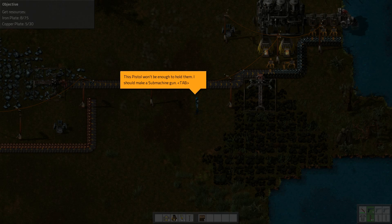I could really use some equipment from our crashed ship. If I had enough electricity I could build a radar to locate the crash site. I have the electricity test set up almost ready — I just need some water from the lake, so we need to build an offshore pump connected to boilers on a water-ground transition.